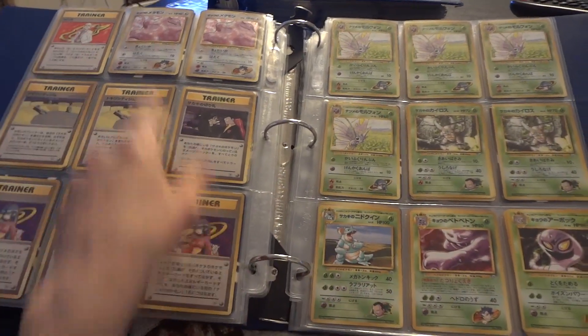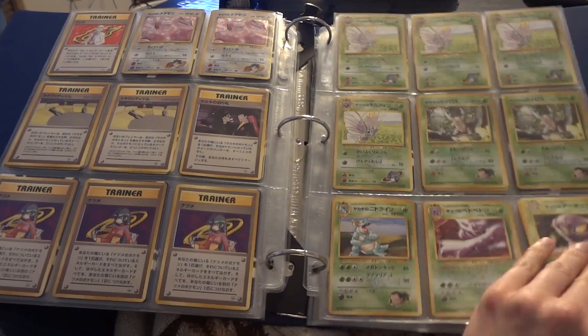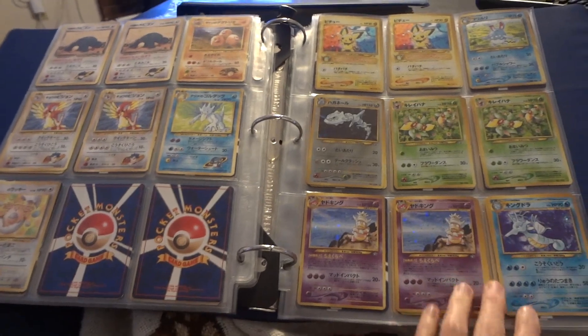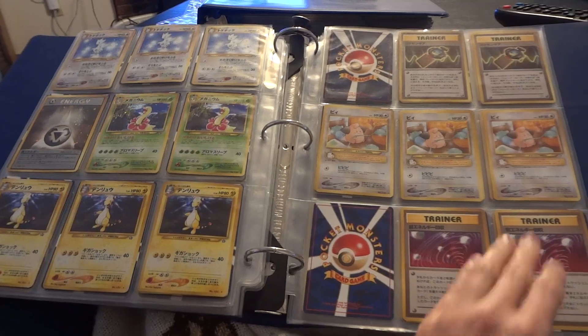Non-hollows are here. I think the only two hollows on this page are the Dittos. Genesis hollows, more hollows, and then non-hollows start over here.